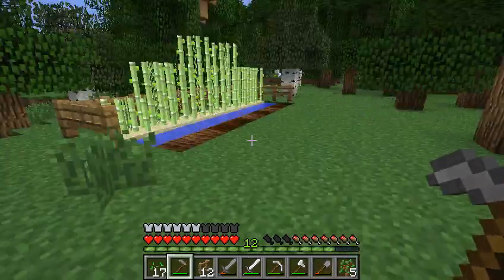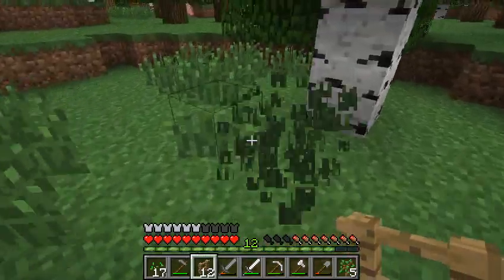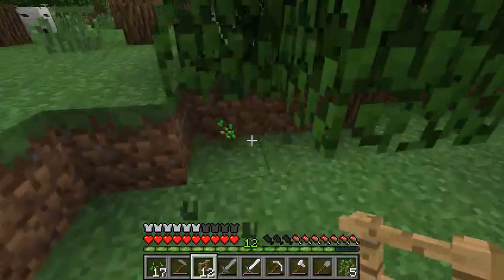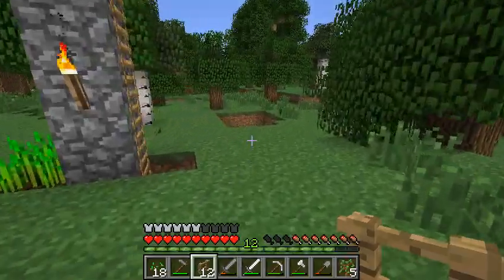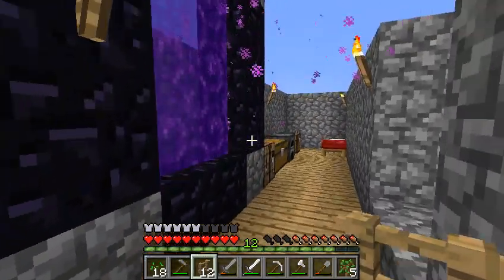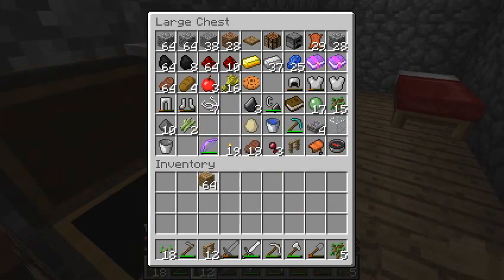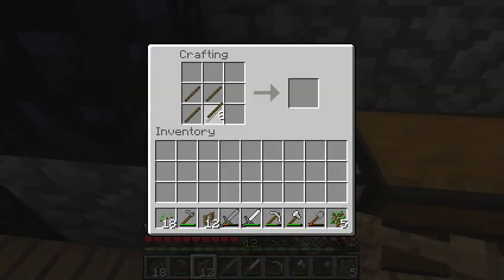Wait, I don't have quite enough. I need one more for that. Let's go around breaking grass until we get one more. There, we got 18 seeds now. Since we're adding an extra row, I'm actually going to craft two more fences. I'm going to need six wooden planks, and now I have 16 fences.